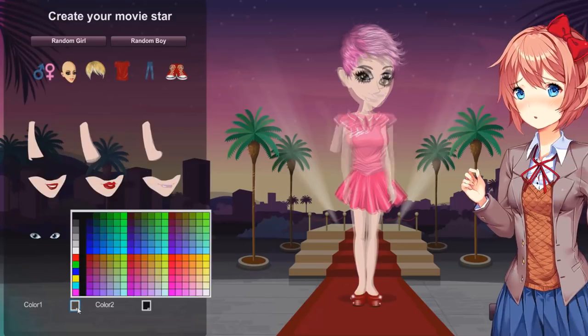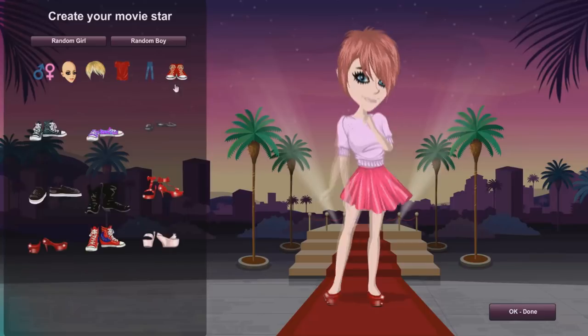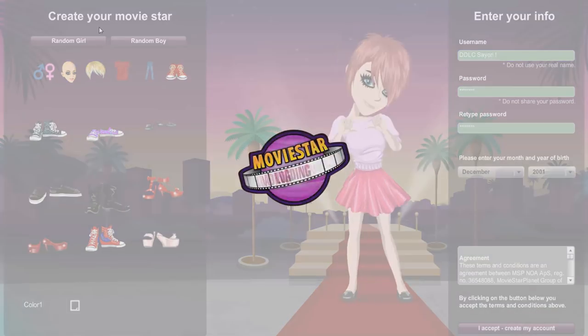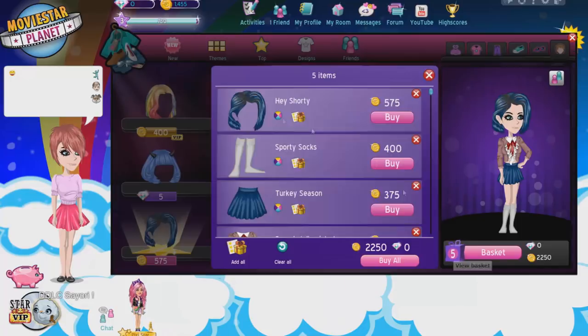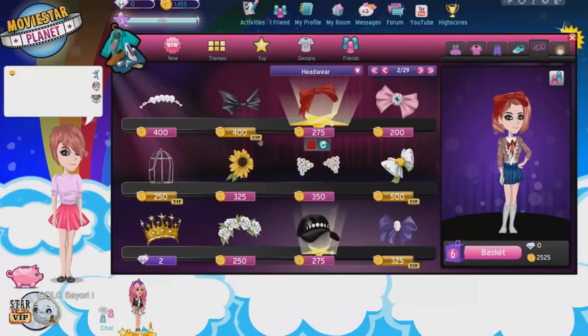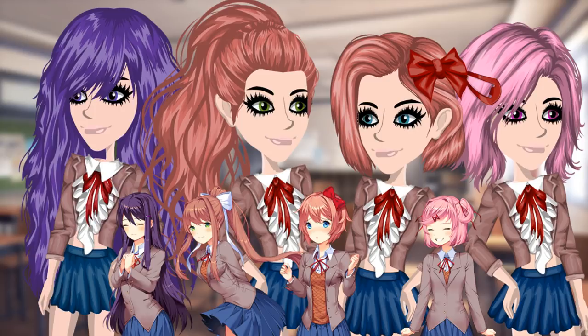And next up is Sayori. Honestly, I feel like out of all the characters, she'd definitely be the most fun to hang around with. I also found it a wee bit difficult to replicate Sayori's hair, but I think I made it work. And of course, we can't forget her cute little bow. And all the looks are complete.